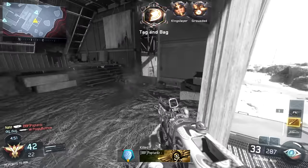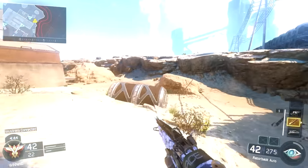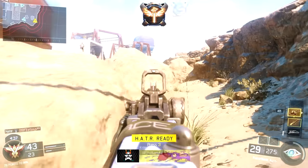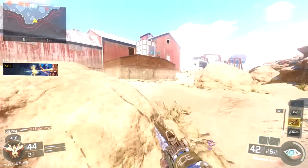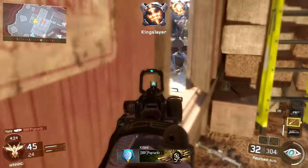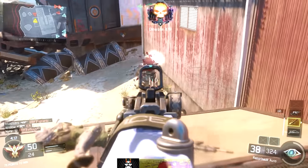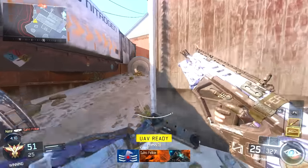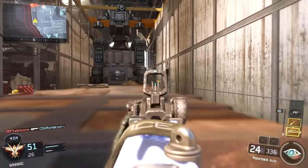I'm using the Outrider specialist right now. I'm going through all the specialists and unlocking all their gear because there's hero gear you can unlock by combining gear from all specialists — I really want that, I think it'll look cool. I don't really like her bow and arrow, but her Vision Pulse ability is insane. You don't get it super frequently but you get it quite a bit. It basically gives you a wall hack in the direction you're facing, though only up to a specific distance — you can't see everybody through the entire map.